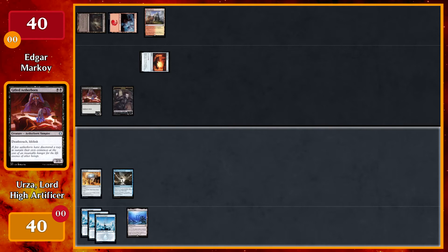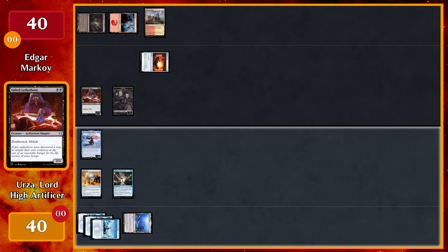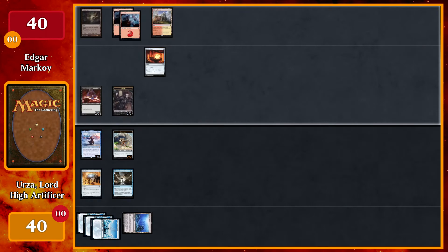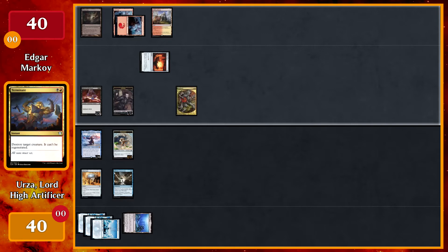Play a Snow-Covered Island, then pay four to cast my Commander. When Urza enters I will get a colorless Construct, which is currently a 2/2. I will pass the turn after that. Play a Mountain, tap the Mountain to tap the Signet, to cast Terminate targeting Urza. No responses — Urza goes back to the command zone.